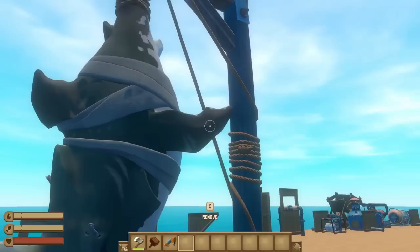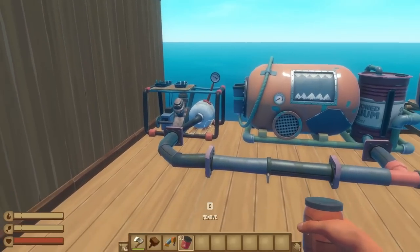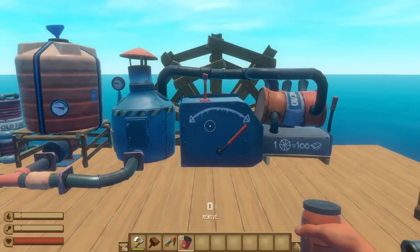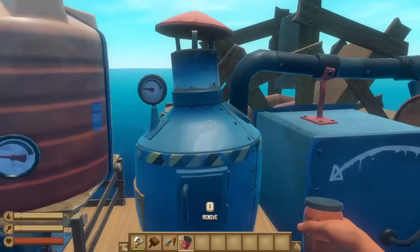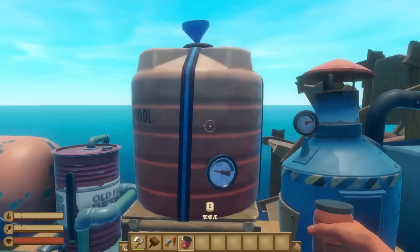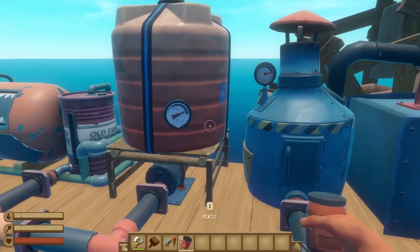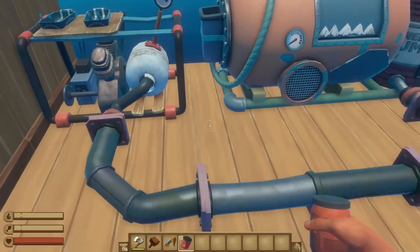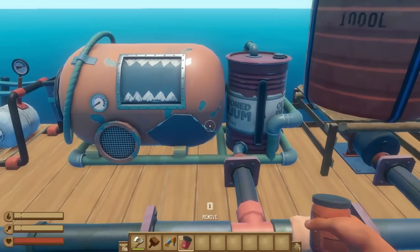There are three items you can use biofuel with: the battery charger, the fuel tank, and the engine. The engine is probably the most important use, especially with the introduction of the windmill to passively charge batteries instead of burning fuel with the old traditional charger. Fuel cans have a capacity of 60 fuel, but an engine can only hold 50 fuel units at a time — meaning when you put biofuel cans directly into your engines, you're operating at a 17% loss. You can mitigate that loss by using fuel tanks, which automatically distribute fuel to the proper machines up to their max capacity, storing the rest and making the process lossless.